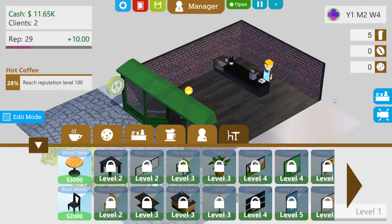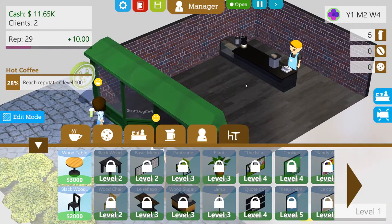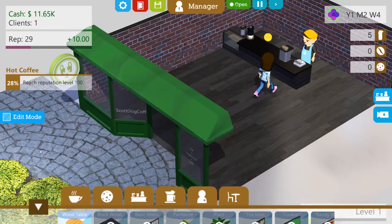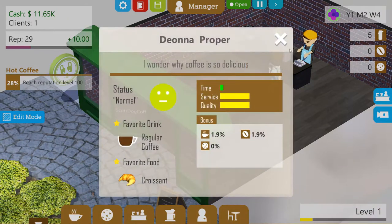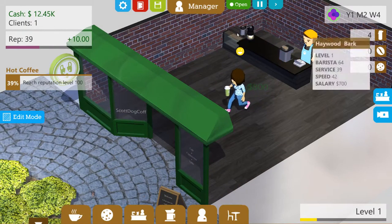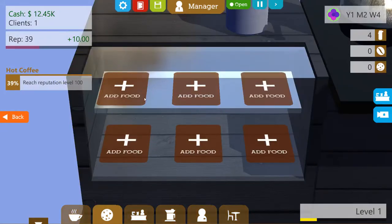Oh look, I can zoom in and stuff — nice. This lady's come in. I wonder why coffee is so delicious — I don't know if I can help you with that. She's normal, her favourite drink is a regular coffee, which is very lucky, and she likes a croissant — very continental. Just the one person in our coffee shop, got four cups of coffee left.